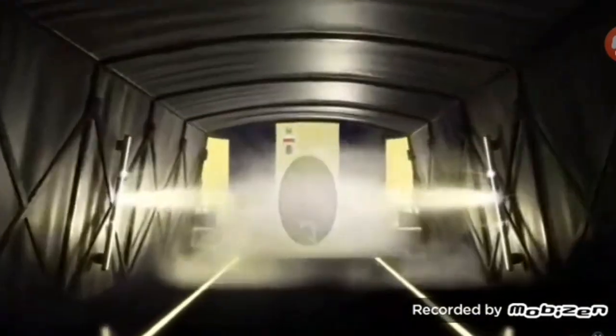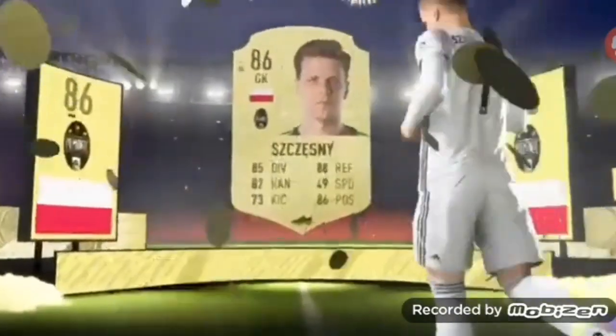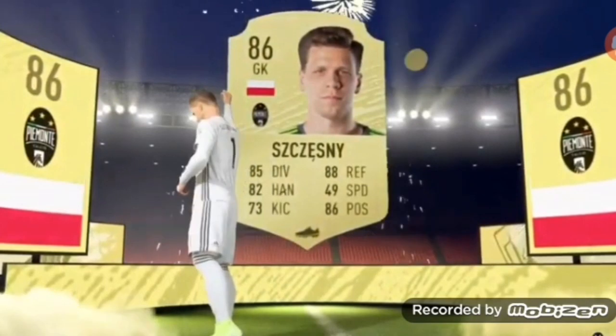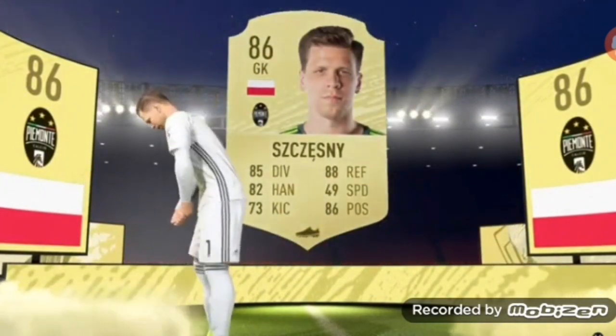I'm going to have to show you from the pack right now. We have just got Szczesny. He's a walkout, 86 rated. Currently it's half eleven at night and I have just opened this pack. It's half eleven at night and I've just got a walkout, which just proves the pack opening is good.